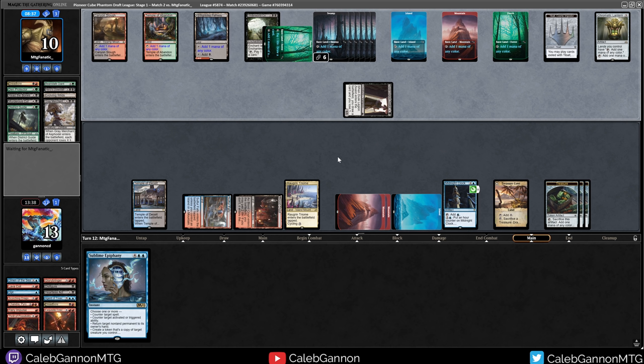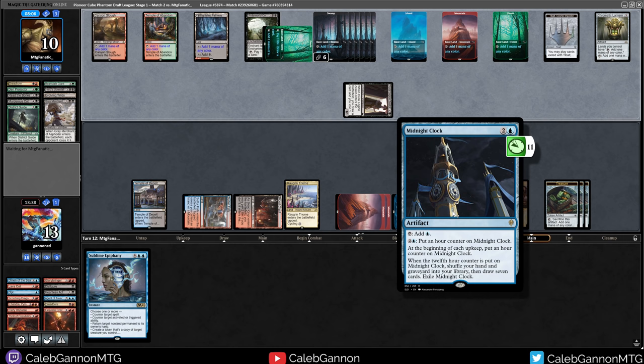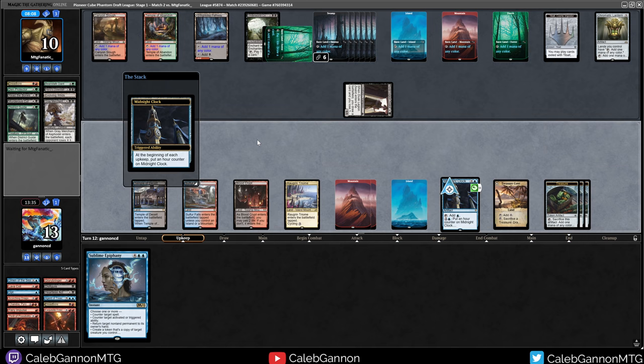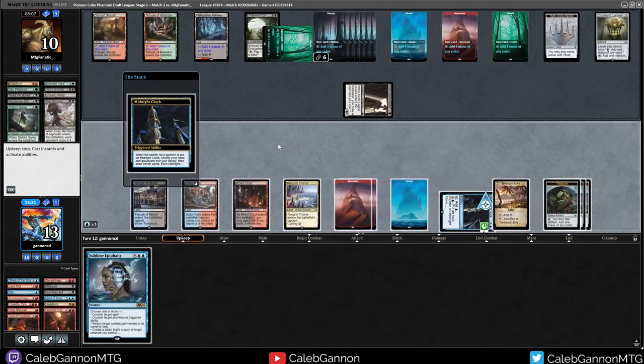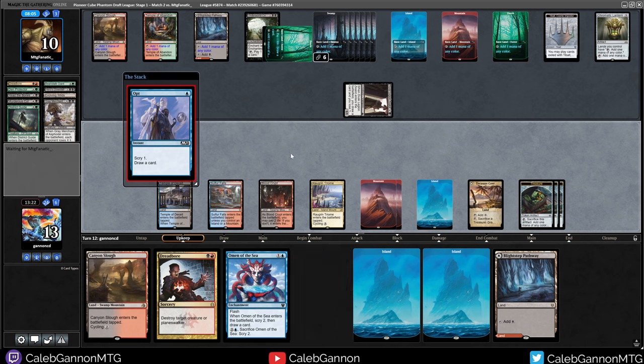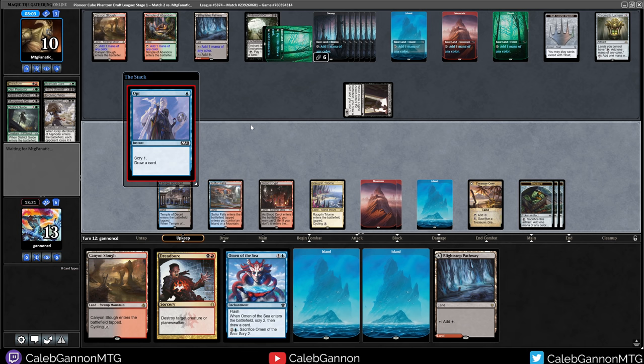Scry — actually I'll wait for them to attack. I don't know if Ninjutsu is in this format — I've never looked at the format. But if Fallen Shinobi is in here I'm going to scream. That's why I didn't want to scry in case they do Fallen Shinobi. That is a beautiful magic card. I don't have a creature to make copies of, but that's fine. We just need to spew off all of our cards here — go Dreadbore on the Gray Merchant. We can Firecraft their face — red, red, blue. I still have Sublime Epiphany at the ready if needed.